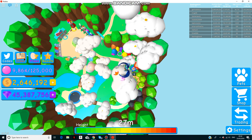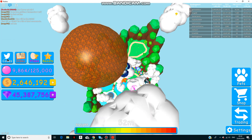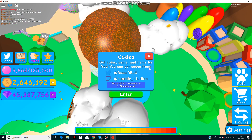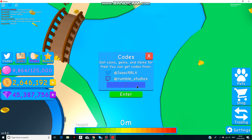Alright, so where the codes are right there. The first code is 'mythical,' which will get you a free shiny chance. The next code is 'special,' which will give you two times hatch speed. And then finally, 'free,' which will also give you two times hatch speed.